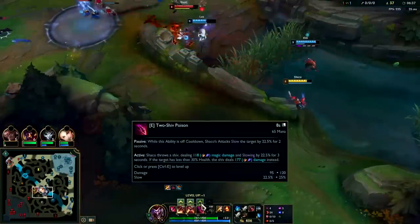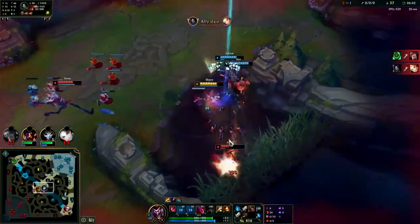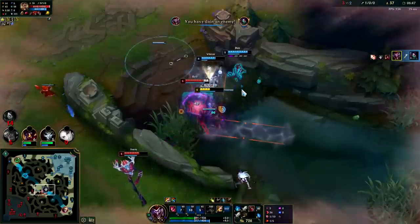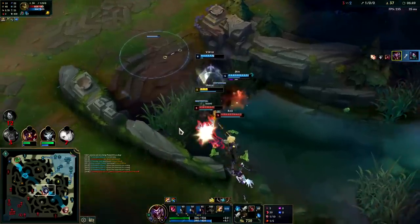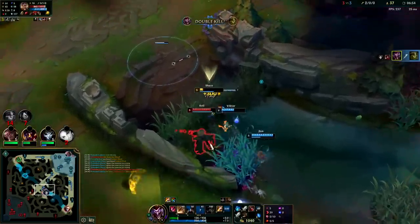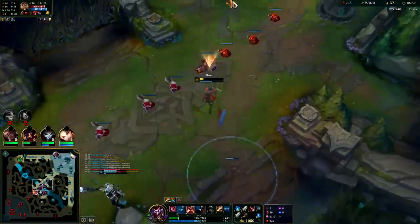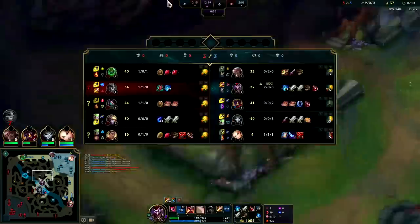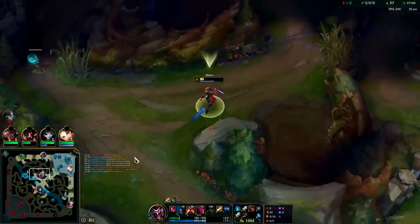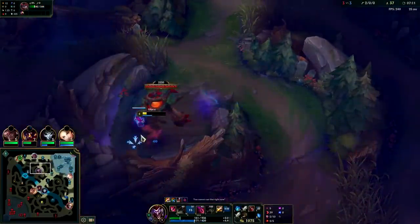Got her with the slow there — ignite, E — down she goes. Oh I could actually die here potentially — Ezreal didn't rotate. Get him with E — down he goes. My auto attacks aren't slowing, I'll go for my red buff instead. It turned out really well only because Ezreal wasn't there. If he was there, at very least I would have died — though I think my teammates would have still won that fight since he's behind. Really messy fight.